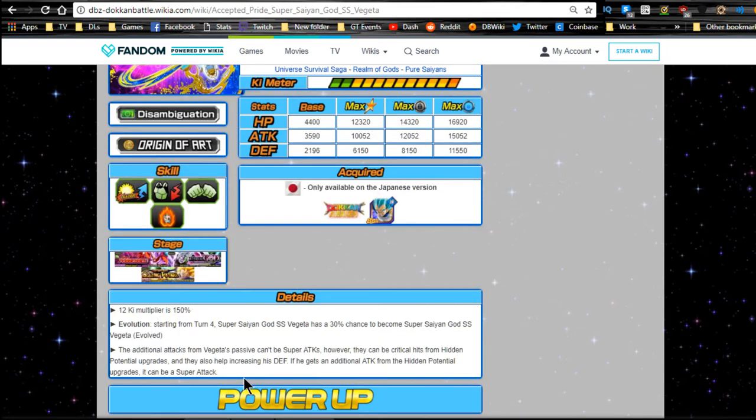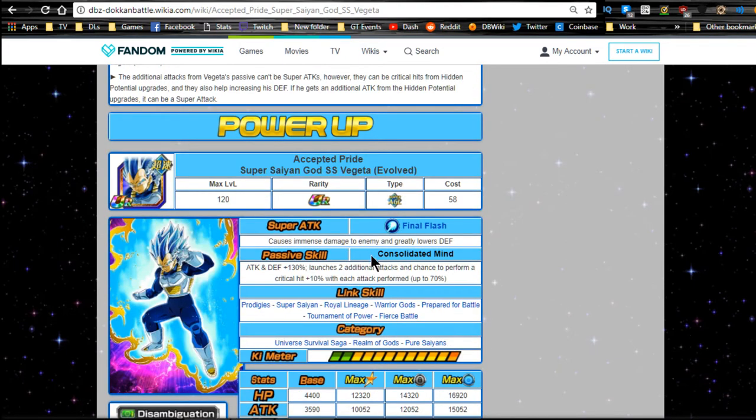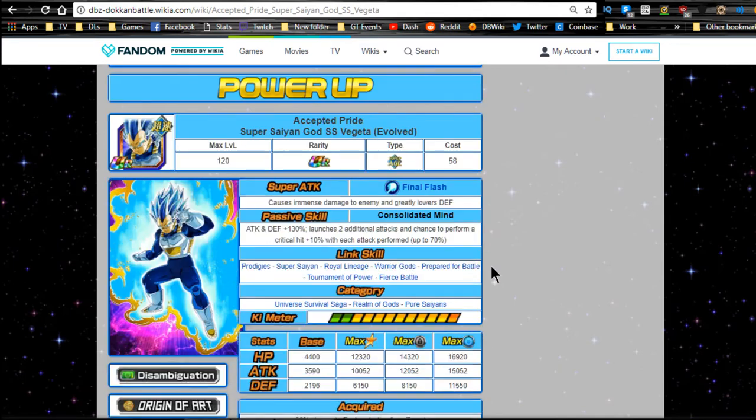His evolution starts from turn four — Super Saiyan Blue Vegeta has a 30% chance to become Super Saiyan God Super Saiyan Vegeta Evolved, and once he gets to that form he stays there. His evolved super attack causes immense damage and greatly lowers defense. New passive skill, Consolidated Mind: attack and defense +130. I'm pretty sure that includes the other buffs he got to defense — I haven't been able to verify that, so let me know in the comments.